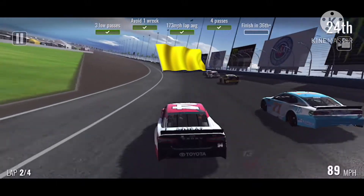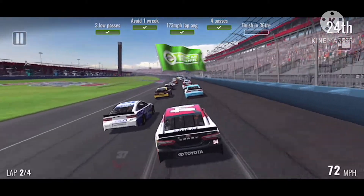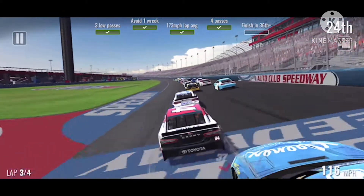Coming down into turn one and two, Bubba Wallace goes around. I didn't understand it — logically, I know this is a video game, but why would somebody blow their tires up high on lap two? They just went into the wall in the corner before that and then acted like it was normal and spun out.